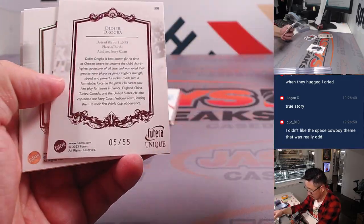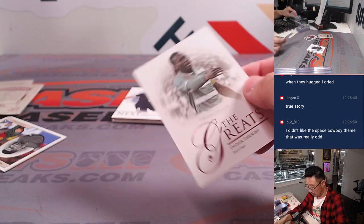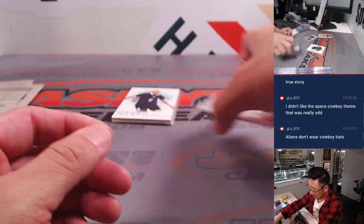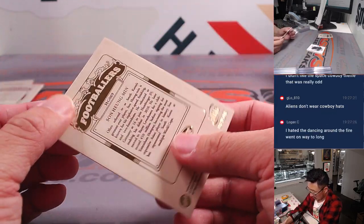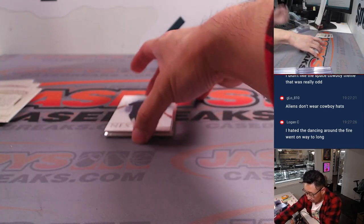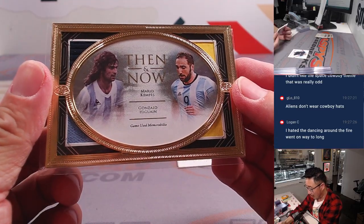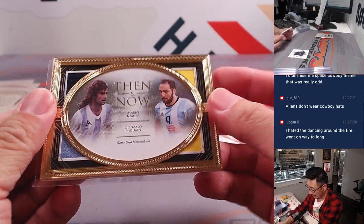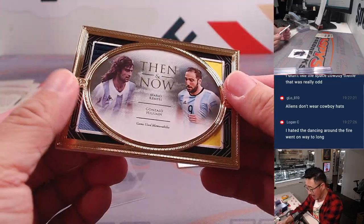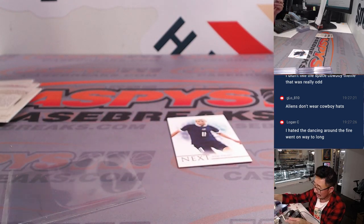There's Didier Drogba, 5 out of 55, from the Côte d'Ivoire — he was one of the greats. Another one of those error cards here. And then our final hit is... Mario Kempes and Gonzalo Higuaín — Then and Now, game-used memorabilia, 5 out of 11. It's a randomizer between M and G — M is Matt, G is Tristan. Good luck, guys.